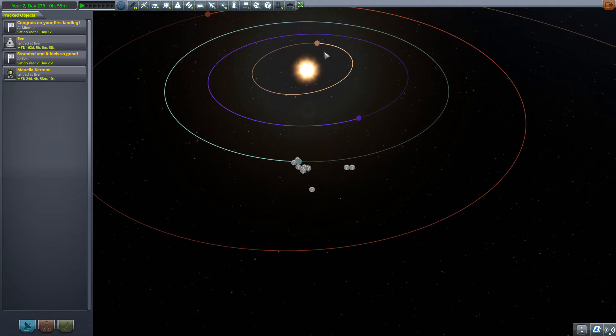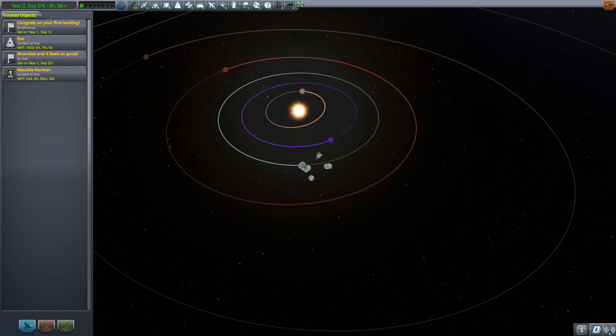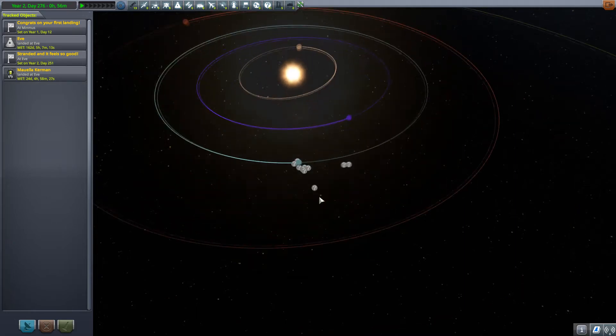Conversely, if we were going to Eve or Moho, we would want to lower our orbit relative to Kerbin, so we would be firing retrograde — accelerating backwards essentially — and bringing that elliptical orbit down and down until we intersect that planet at our highest point.